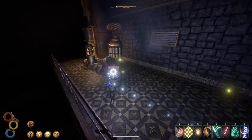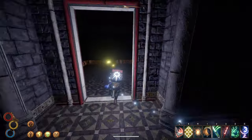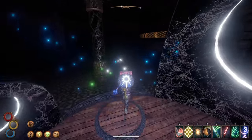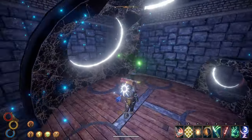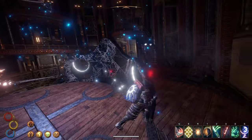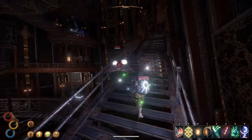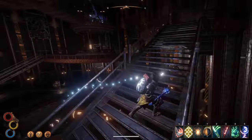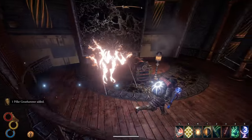Turns out, this weapon is likely a nod to Dark Souls 1. If you go back to the game, you can find a boss very early on that blocks your way. You're supposed to avoid fighting this monster at first, but if you kill him right away, you get the Demon's Great Hammer. It looks remarkably similar to the Pillar Great Hammer — identical, actually, if you remove the print designs. But still, the description doesn't really match here.